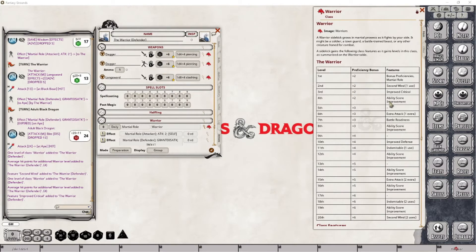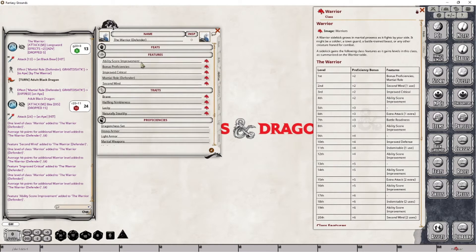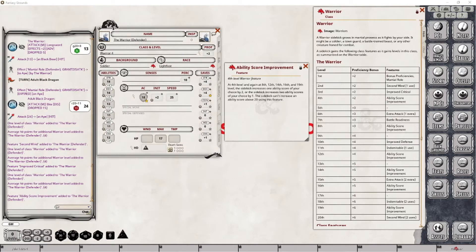At level 4, we are going to see our first ability score improvement points, as well as no increase in our proficiency bonus. Let's drop this into place. Just like a normal player character, this feature gives you the ability to take a single ability score and modify it by two points. A second option is, instead of modifying one ability score by two points, you take two ability scores — for example, dexterity and constitution — and increase each of those by one point.